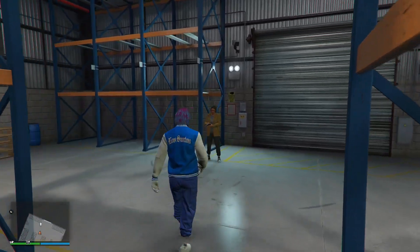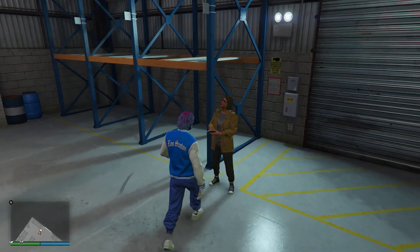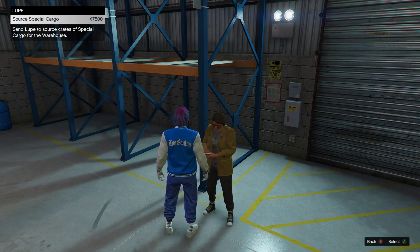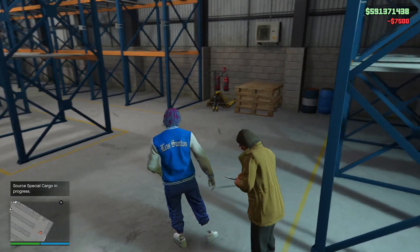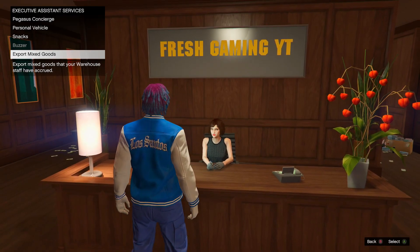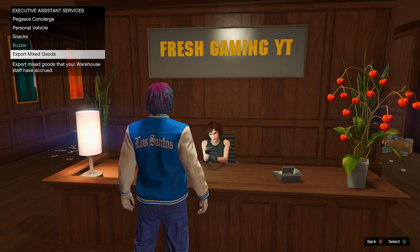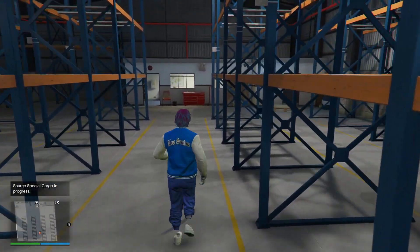For people who own a special cargo warehouse, if you go to the first warehouse you ever bought, you'll see a lady standing there. Click right d-pad and you'll see the option to source special cargo for $7,500. She'll go source special cargo crates for only $7,500, which is absolutely insane. When you want to sell them, go to your assistant at your CEO office, click export mixed goods, and you can sell all the mixed goods your staff picked up for you.